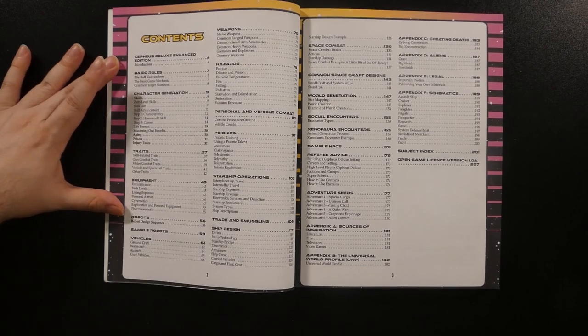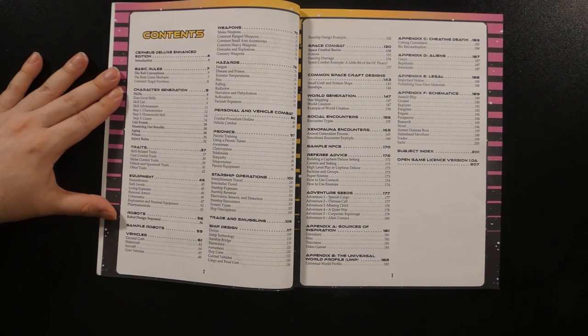There are some sample robots, and then vehicles covers everything from ground, air, and watercraft. A weapons chapter is self-explanatory, while hazards covers various environmental hazards. Personal and vehicle combat rules follow, then Psionics has its own chapter. Starship operations is gone into, after which trade and smuggling is touched on, then ship design chapters follow. Ship combat rules have their own chapter, and a list of common spacecraft designs is given. World Generation Rules has its own chapter, followed by social encounters, then xenofauna encounters. A brief chapter of sample NPCs is included, as well as general referee advice and six adventure seeds with their details.